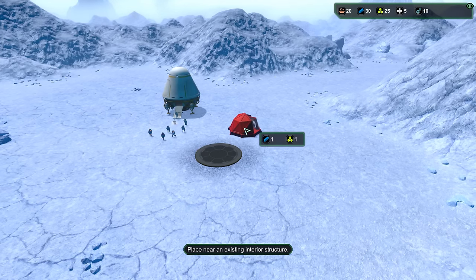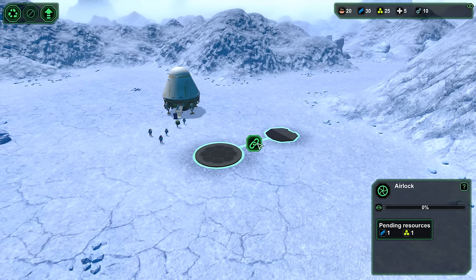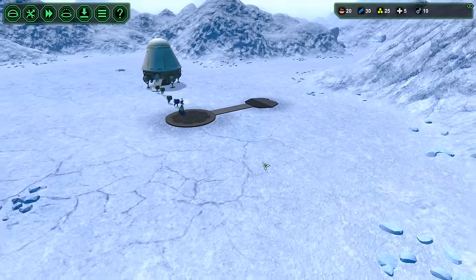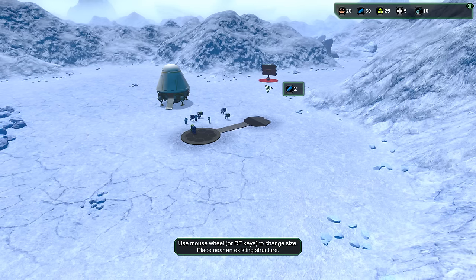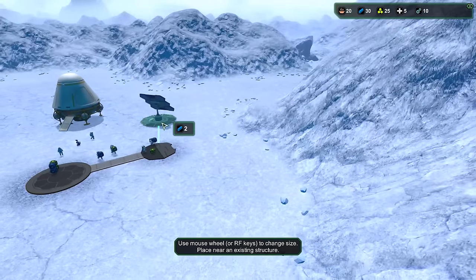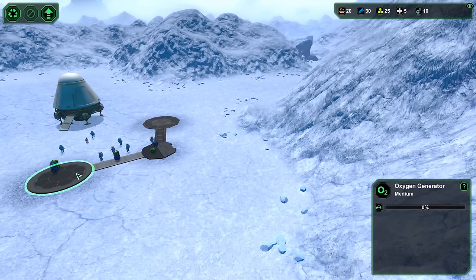We'll add an airlock so they can get in and out. This is where the mine is going to be eventually. We're going to need a canteen, a biodome, and some power. Wind turbine requires a solar panel — seriously, you have to build a small solar panel before you can do anything else. This could be a little outside section with stuff.